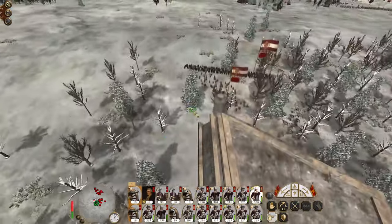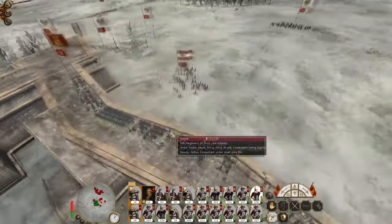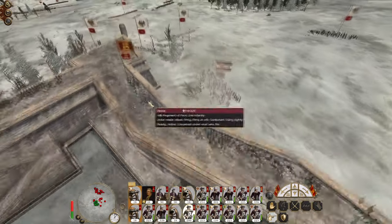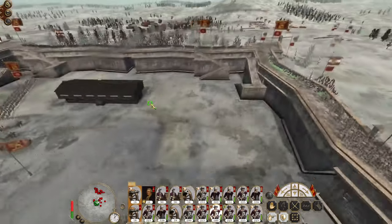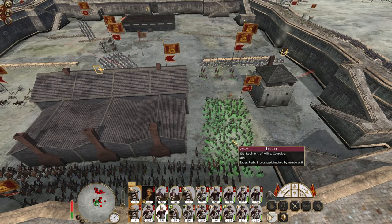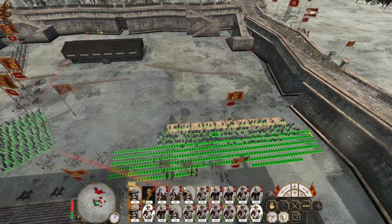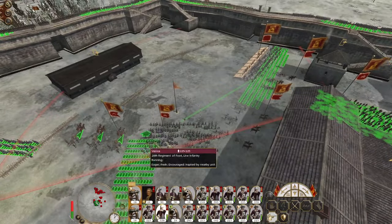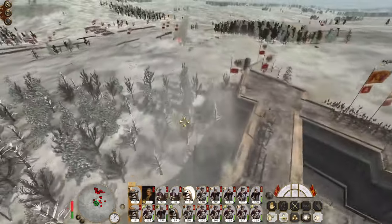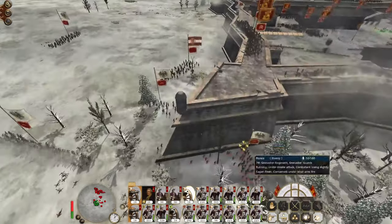Expand infantry have been routed. We can hold them off for a while, but we need to make that breach sooner rather than later. Replace these two line infantry units here. Conscripts take up that position and limber the guns. They're falling back — I think they're waiting to make their breach.